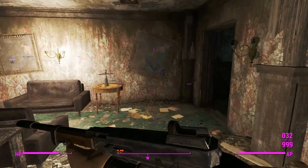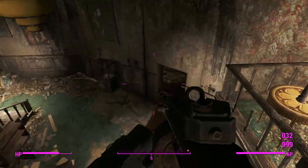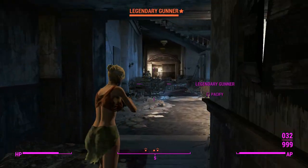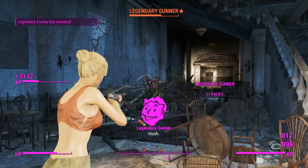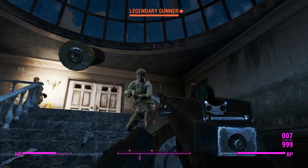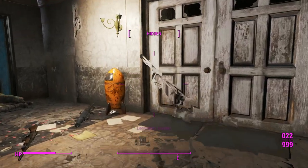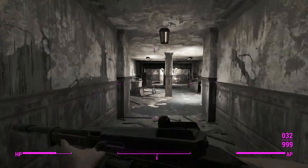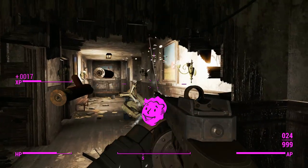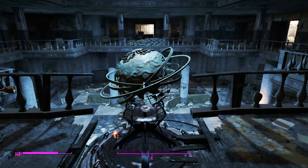We're getting cap splashes on almost every kill — it feels like every single one. I don't think I added anything to this gun that would alter the rate at which caps explode from enemies, but that's definitely happening. Either I'm absurdly lucky or I tweaked something that makes it do more cap splashing. Either way, this thing really doesn't need me to explain how powerful it is, because you've just seen it. We'll push this thing to the limit and try to kill Swan with it.